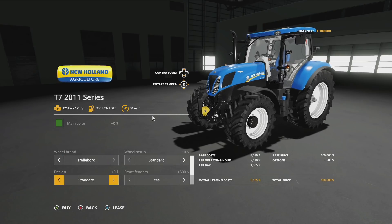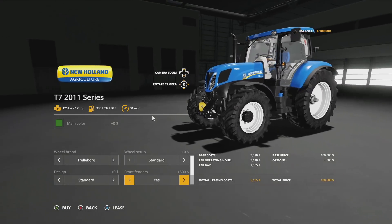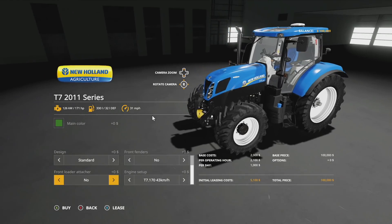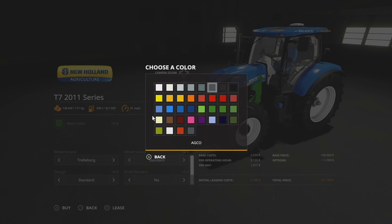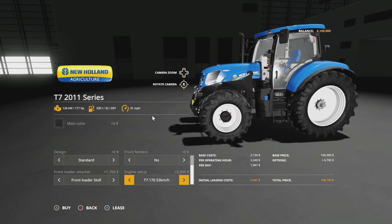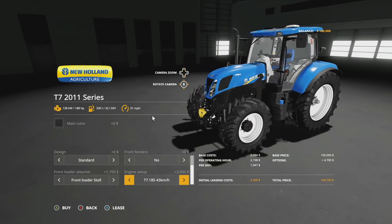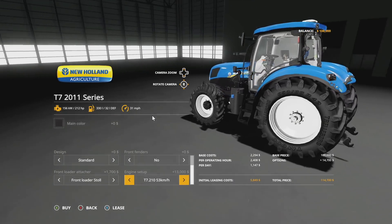Michelin offers wide tires and Nokian has a normal tire design. Design options include standard, left beacon, right beacon, two beacons, or none. Front fenders are yes or no, and there's a front loader attacher option — that's what causes the color change, so you can change it to onyx to match your front loaders. Engine setups include 171hp standard, 171hp faster, 188hp faster, and 203hp options ranging from 43 to 53 kilometers per hour. The top is 212 horsepower at 53 km/h.